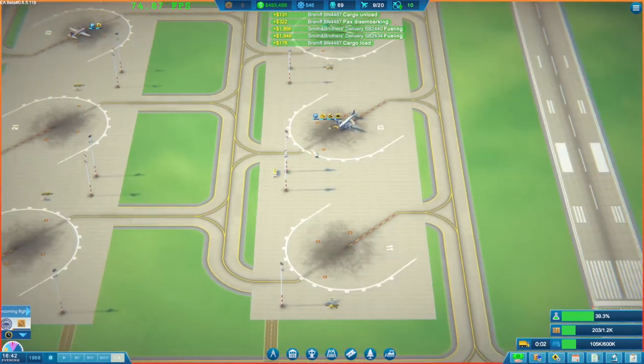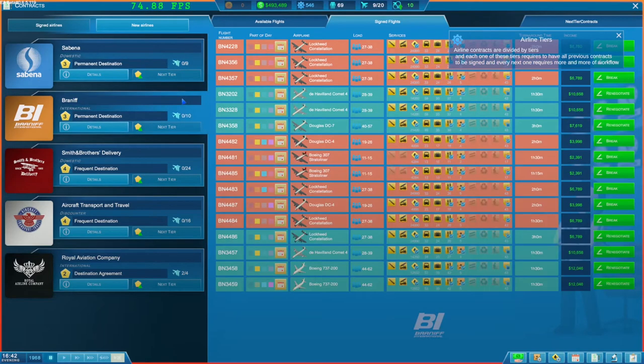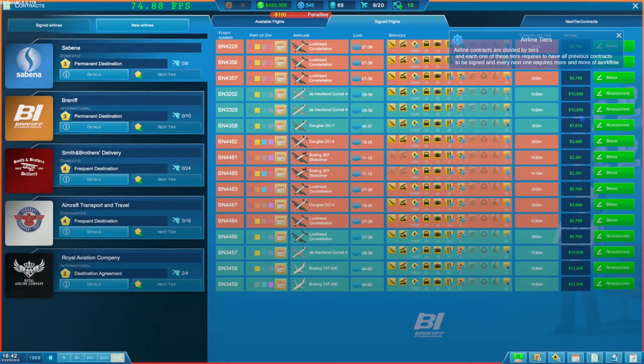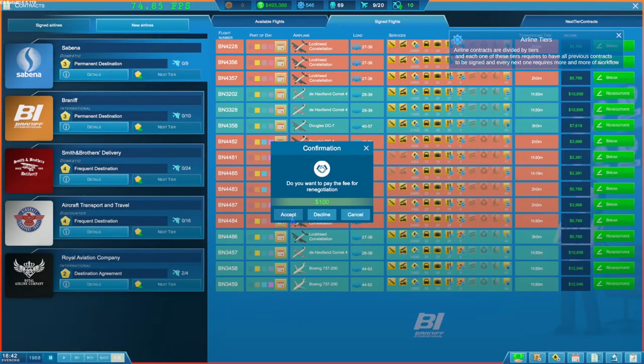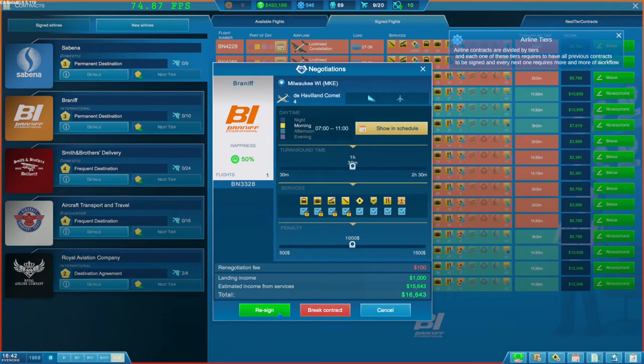I haven't checked in a while what other flights we can have. Let's quickly go over here - signed flights. Could we renegotiate something where we're potentially not providing services? These guys aren't being provided the service, so let's renegotiate that one and add the service to the mix at an hour and a half. Boeing 737 - these ones as well, we can renegotiate and re-sign. Let's renegotiate this one and add that after-flight check. Just adding the after-flight check in there. I think all of these services are now sorted.